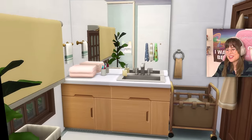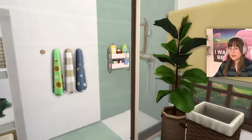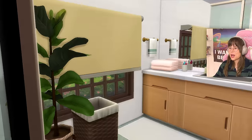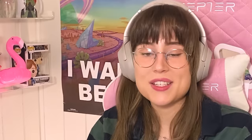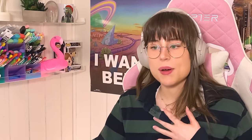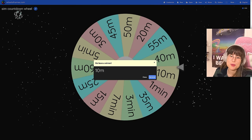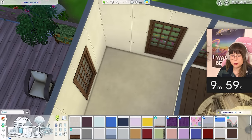Here is the bathroom - it's lovely jubbly! Nothing is matching, nothing goes together, but at least we have a shower, a sink, and a toilet. What more can you ask for? Nothing at all. Let's spin for the first bedroom. Please let it be more than ten minutes - I don't think my nerves can handle this anymore. One, two, three - ten minutes! That's good, I can do that.